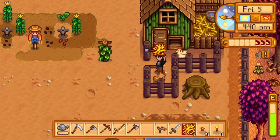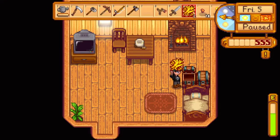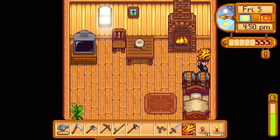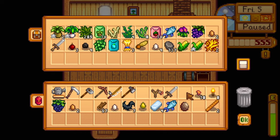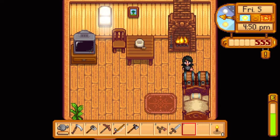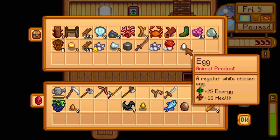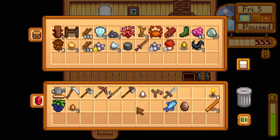The chickens will be happy. We'll put the rest away. I'm running out of room in my chest. That goes there, that goes there. We'll save the iron, we'll save that. I need some coal. Wood — get rid of. Egg — actually, I want the egg. Sap, that we'll get rid of.